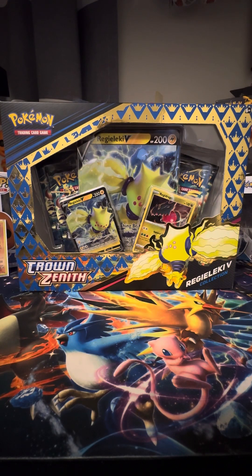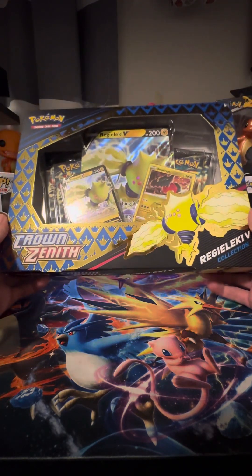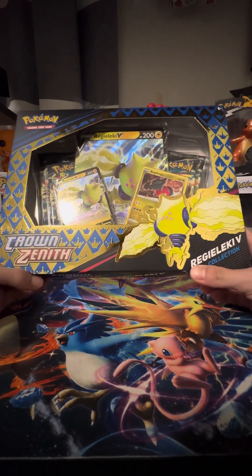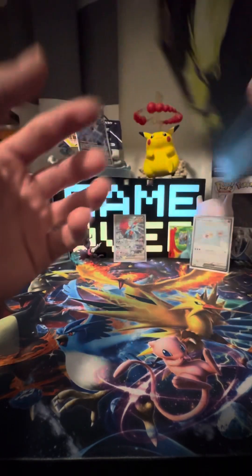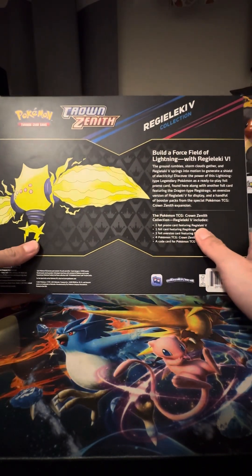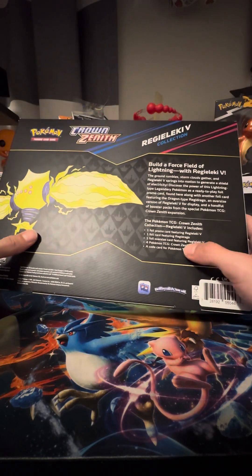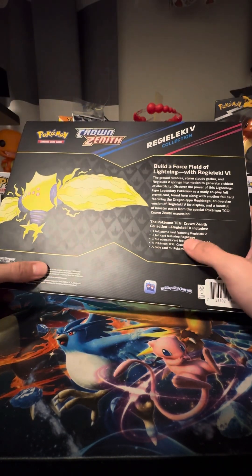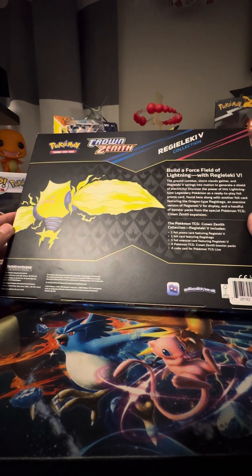What is good, next door family! It is your boy Rymer Next Door, and today we got a special video for you. We're gonna unbox the Crown Zenith Reggie Lucky V collection. It comes with four booster packs of Crown Zenith, one foil card, the jumbo card — and we get a Reggie Lucky V, a Reggie Drago.